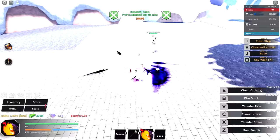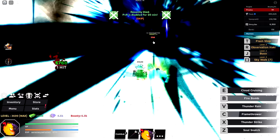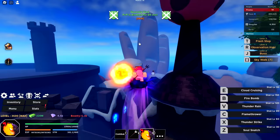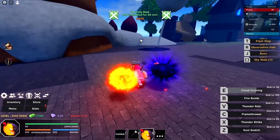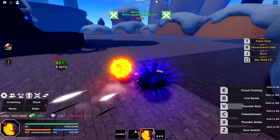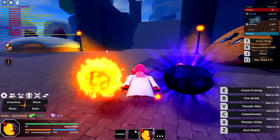Then we have Fire Bomb — a semi-instant attack. We also have Cloud Cruising, which appears to be similar to, or maybe slightly slower than, Gear 5 fly. Honestly really smooth. This is probably one of the better soul fruits I've used — mainly comparing to the King Legacy one, which had very delayed abilities. These are all really fast though. Really good fruit, but honestly I still think Gear 5 is better. You can't exactly beat Gear 5 — that one is so powerful.